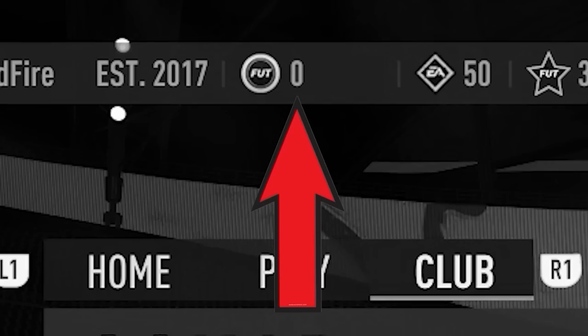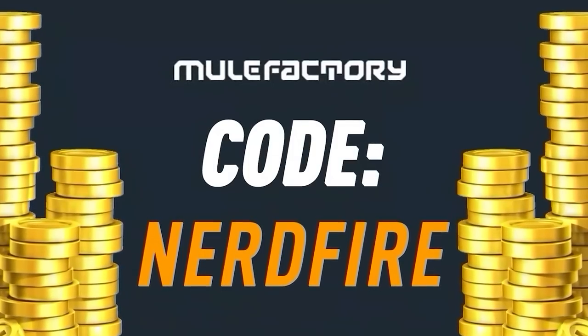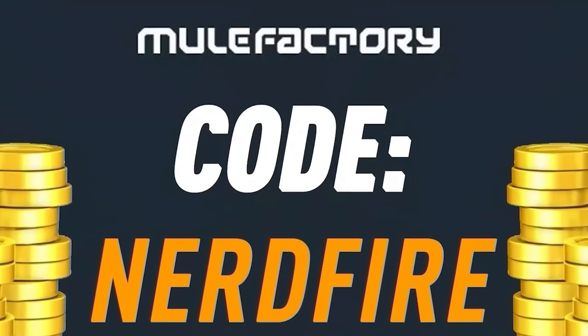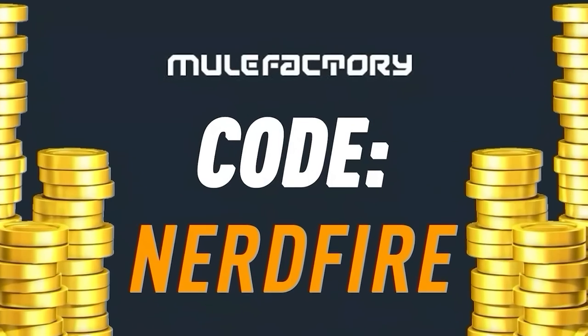Have you guys got a terrible team, no coins, and you want to buy some of the brand new players from the Winter Wild Card promo? Look no further than MuleFactory.com. Go over there to get the cheapest, most safe, reliable coins and use the code NERDFIRE at the checkout for 5% off your order. Link is in the description down below.